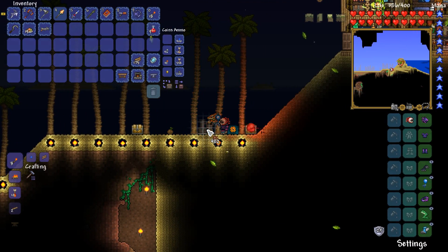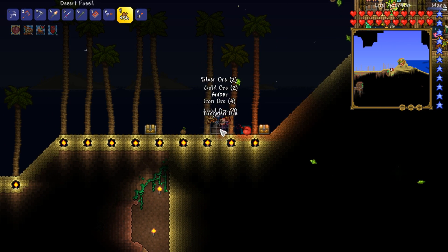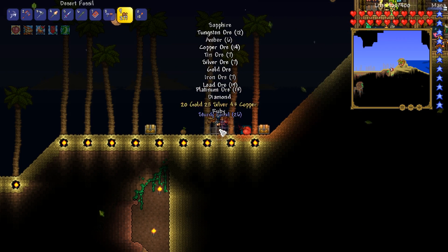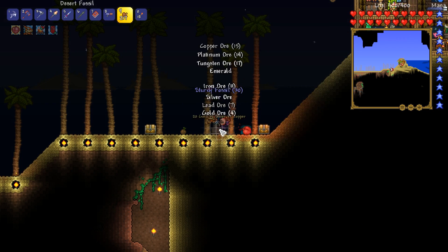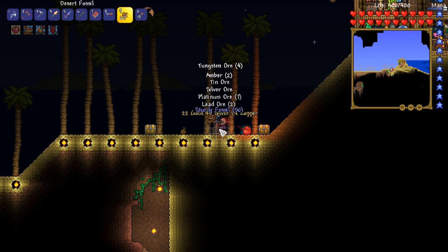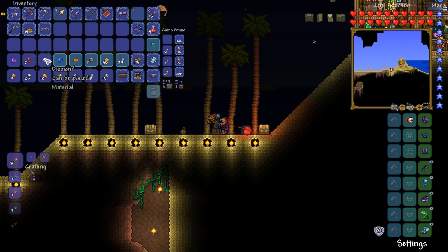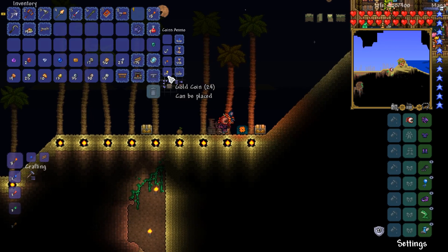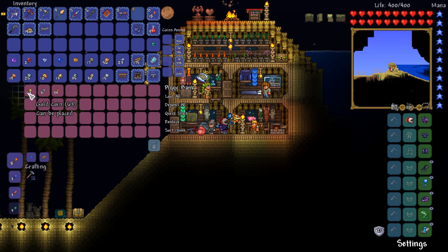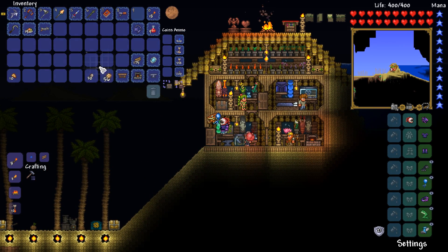Let's do a quick time-lapse of me extractinating all of this epic stuff. And there we go, guys — Jesus Christ, we got a lot of stuff out of that. We got a whole bunch of gold coins as well — 24, which means we have way more than enough to get ourselves the mini shark. We've got 10 bits of amber and 56 sturdy fossils.